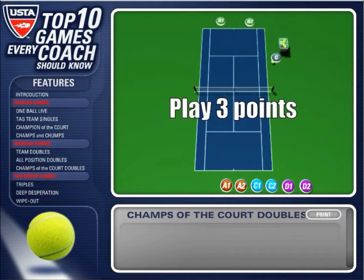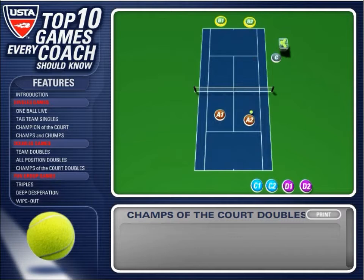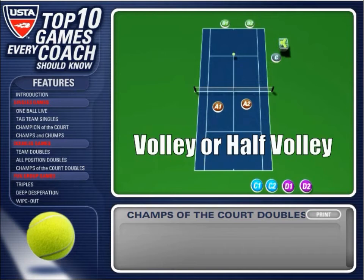The challengers play three points against the champs. On the first point, the coach feeds a short ball to the approaching players on the challenger's side. Team A hits an approach shot and plays out the point. The coach feeds the second point as a volley or a half-volley to the same side.